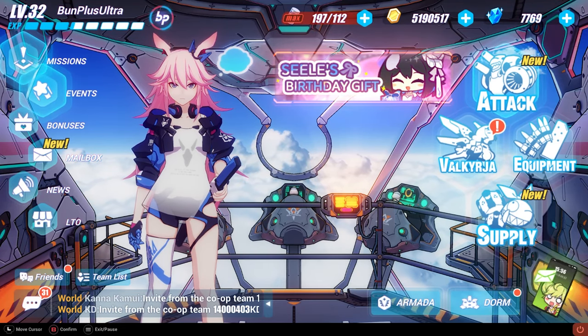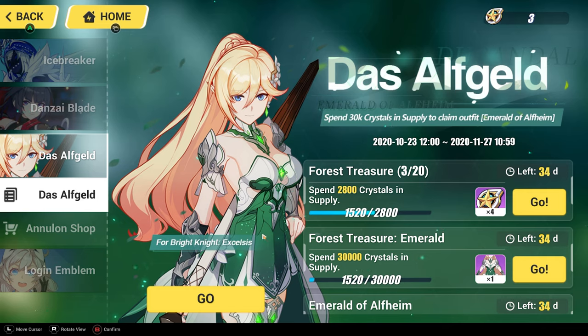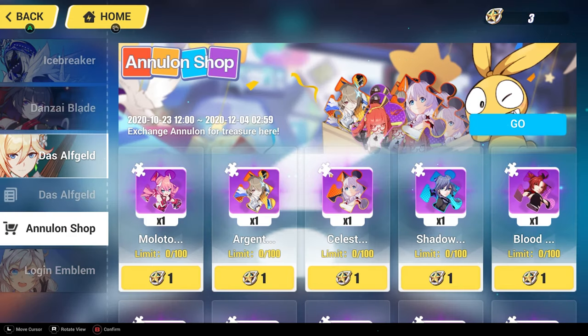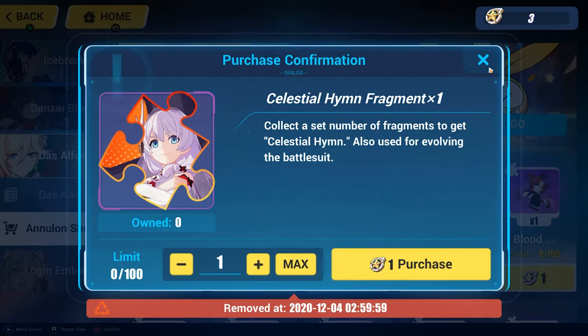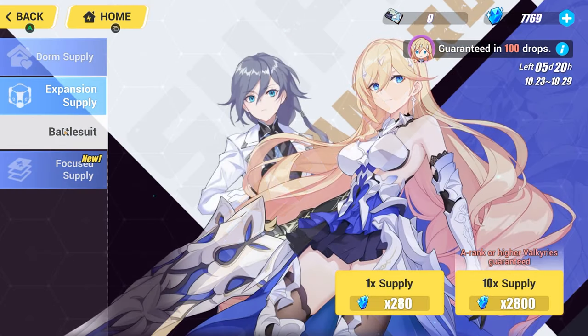Hey everyone, Bun here from Bun Plus Ultra. I just got a couple questions and a couple new things popped up. There's a thing that rewards me for summoning, and you guys told me to wait till the anniversary. It doesn't look like the anniversary is live, but there's an Annulon shop here which makes me think it might be. I can do missions to get currency and spend it in the shop - I can get Celestial Him. Should I get her? Also, Stygian Nymph has left the rate up.